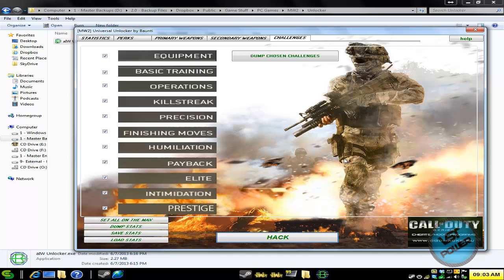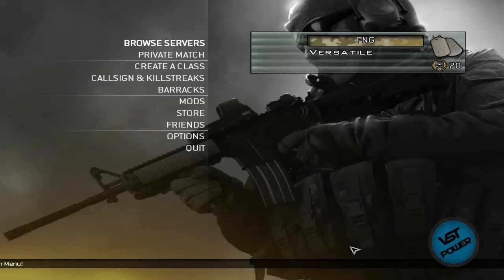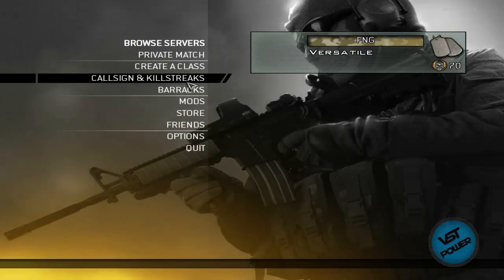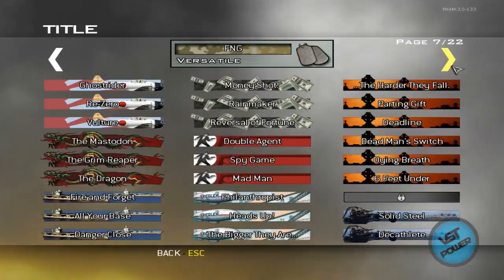Let me go ahead and alt-tab back into the game. I'll turn on Fraps and show you proof that this does work. Alright, we are back in the game. We can clearly see that I am level 70, not level 7 anymore. Awesome. If I go to call sign and kill streaks and go to title, we see that we have a lot of the different titles unlocked.